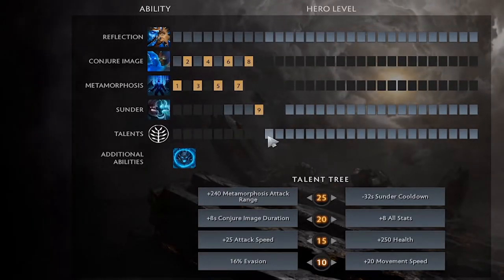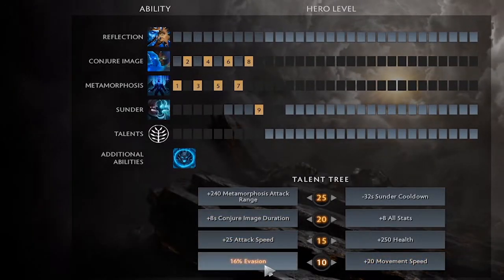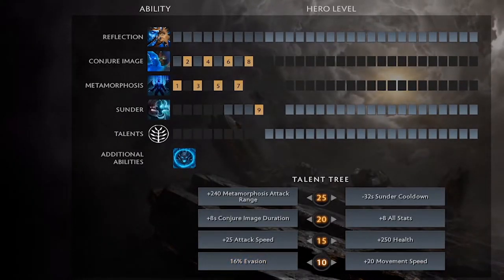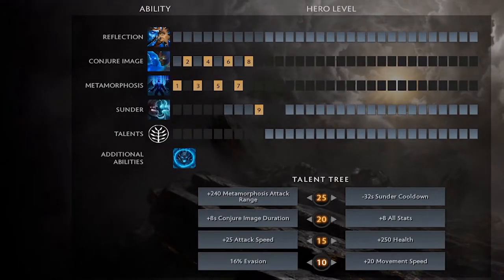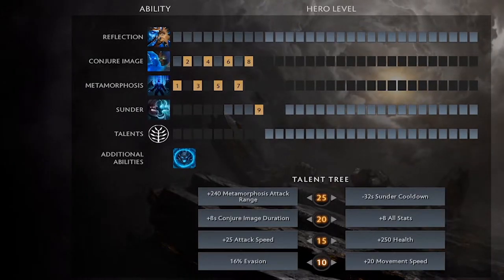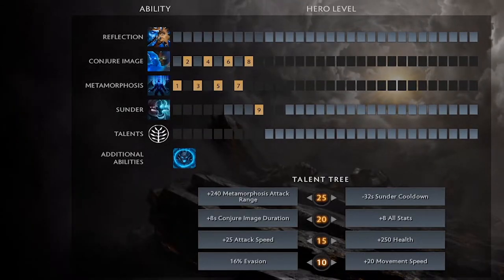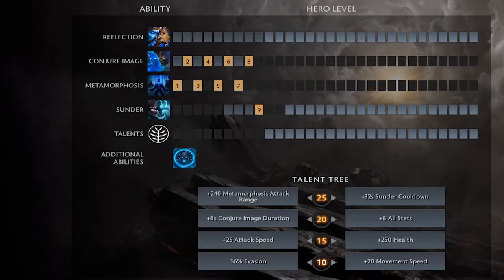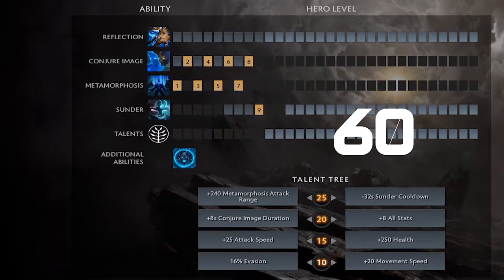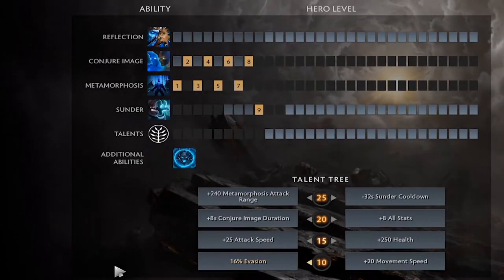After that you go into the talent tree. At level 10 you choose between 20 movement speed or 16% evasion. Ask yourself one simple question: are you getting hit a lot in fights? If yes, take 16% evasion. If you think you'll still get away without being hit late game, take 20 movement speed. I'd say 60-70% of the time take the 16% evasion — it's very rare you'll need to chase someone for a kill.